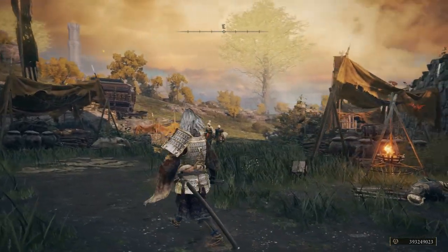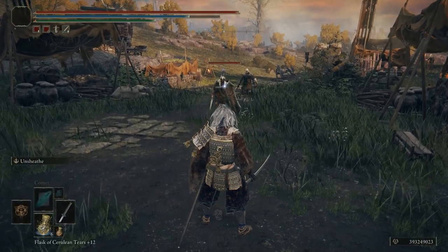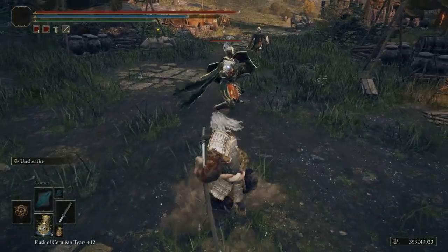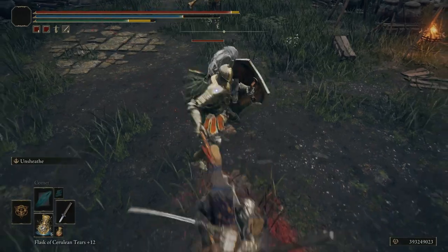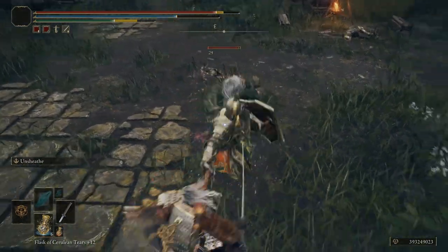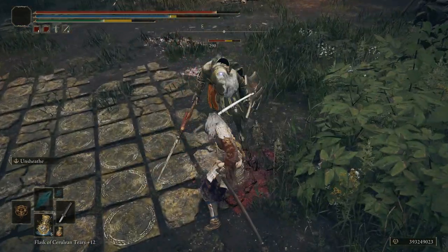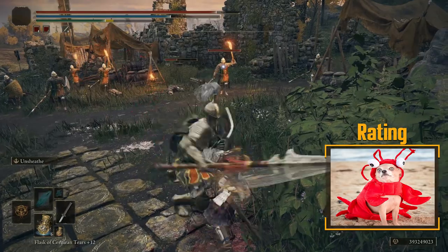You want to get your hands on that right away. The Uchigatana is a great weapon in the game. Even though it's one of the weapons you start with, it can be a lot of fun to use — it's got a great ash of war, and it's very effective even early game, and you can level it to keep it effective into late game.